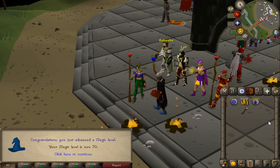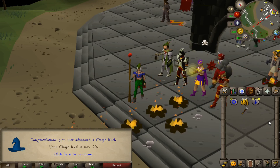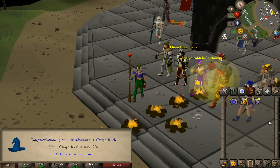You can see right here — yew longbow — look, look, look — boom! 70 mage! I got 70 mage in one day. I actually ground it out. And believe it or not, I also got 40 range and 70 mage all in one day, so this account is leveling up super super quick.